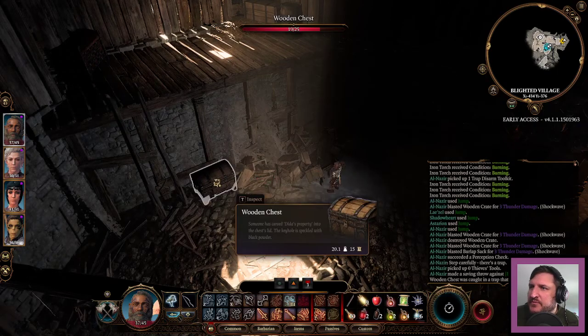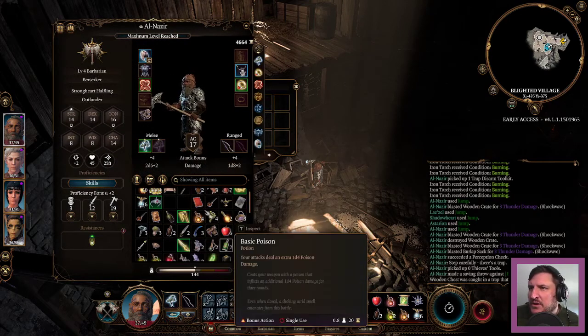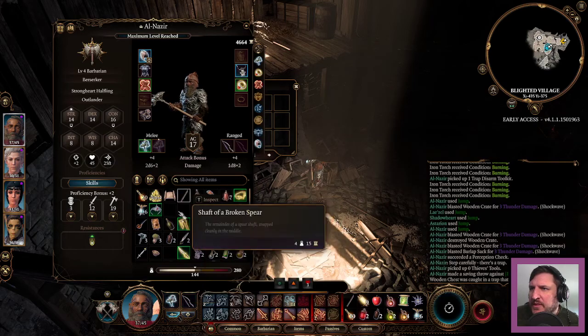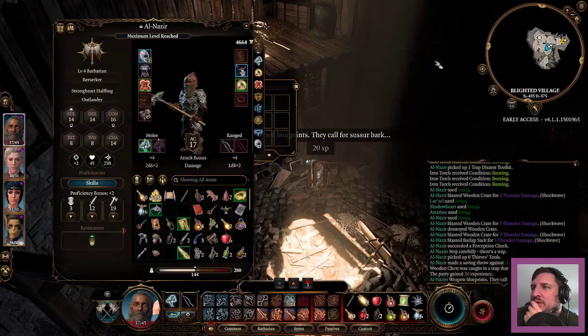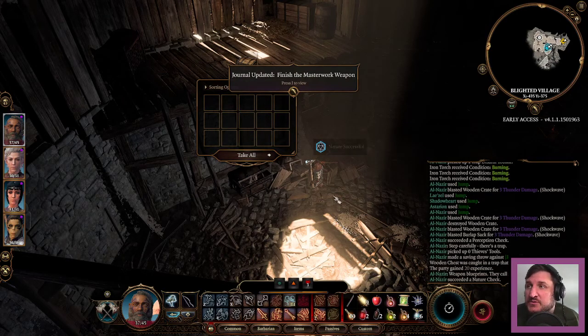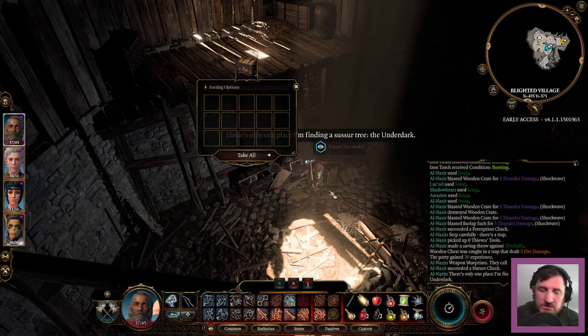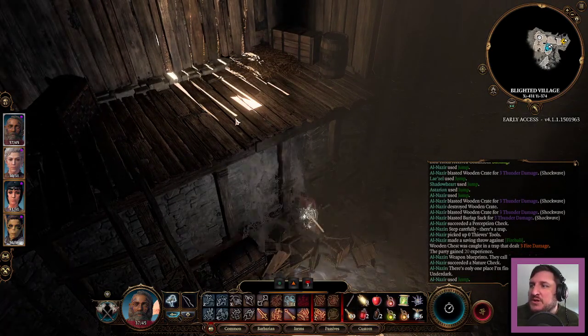Still can jump up there. Let me read those blueprints — a greatsword, a sickle, and a dagger. Susserbark. So we know we need to go back to the Underdark.